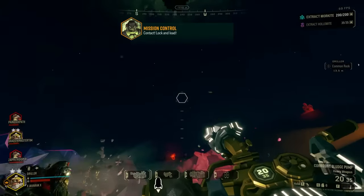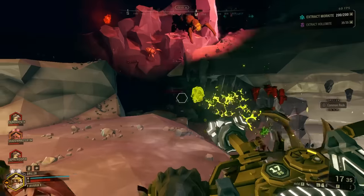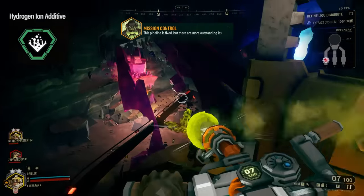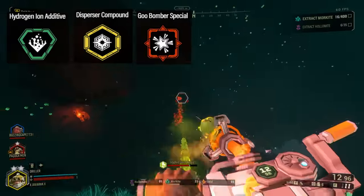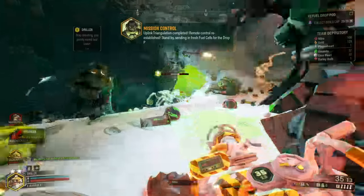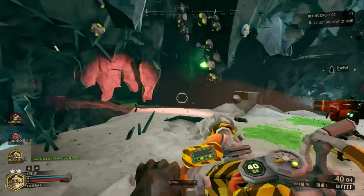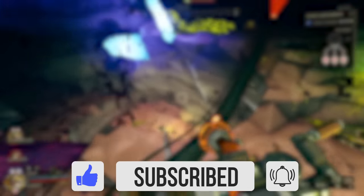So with all these overclocks explained, hopefully you have a better idea of how to use the Sludge Pump, as it is a little bit more different to use than some of the Driller's other weapons. This weapon is odd, but it is still very useful and can be devastating when put in the right hands. You can play it safe with the Hydrogen Ion Additive, go for full coverage with the Disperser Compound, or rain sludge from above with the Goo Bomber Special — there are plenty of ways the Sludge Pump proves it is the best Driller primary weapon. That covers the Sludge Pump and its overclocks. If you like this and want to see more, check out the playlist of other weapon guides. Please like and subscribe, thank you guys for watching, and I'll see you in the next video.